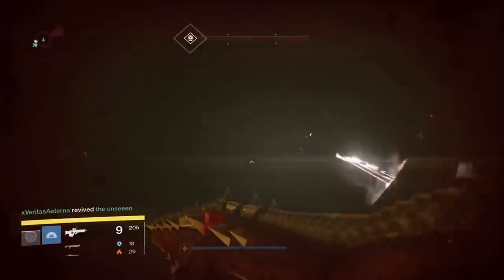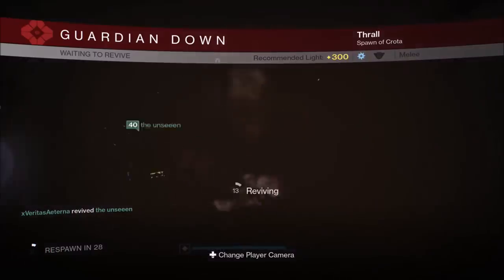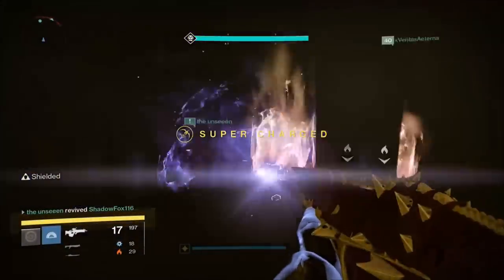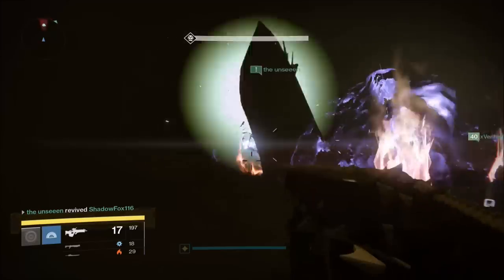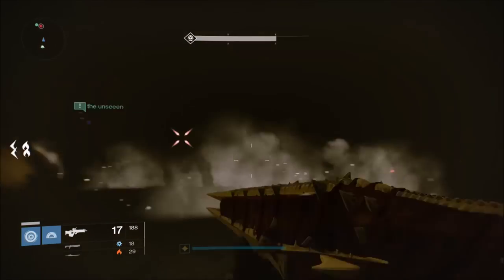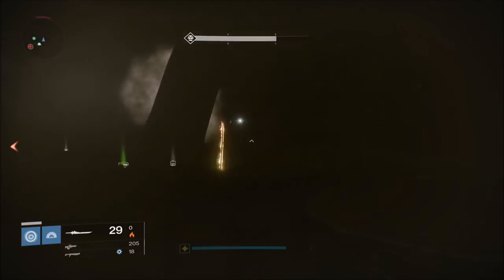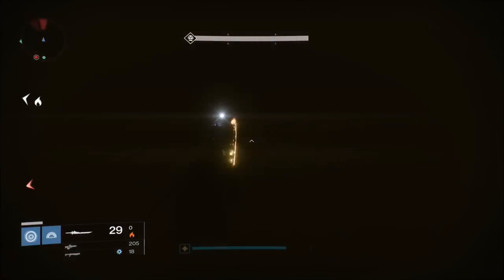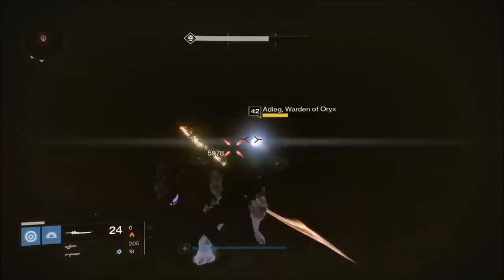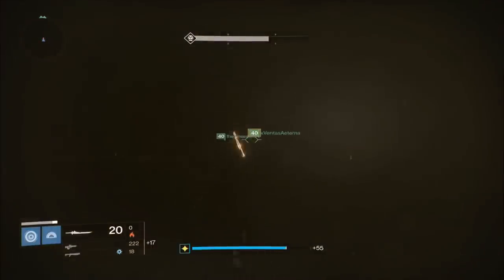This leaves just the main boss and your Warden. DPS the boss, rinse and repeat until you've got him low enough. Once Alakul's health is down to just a sliver and you've just killed a round of adds, pull out your sword and go kill the Warden — he'll go down pretty quick. As soon as he's dead, find the main boss and kill him, because you've got 30 seconds.